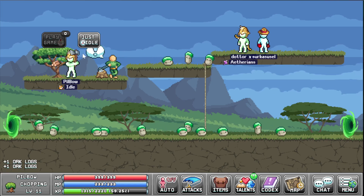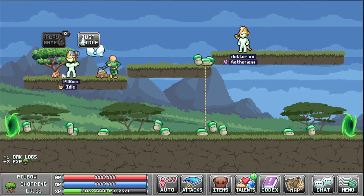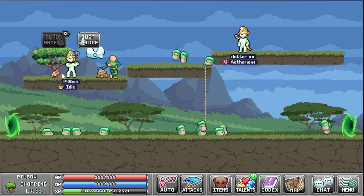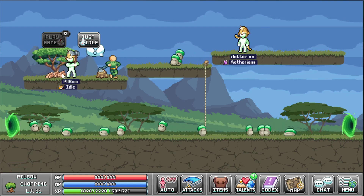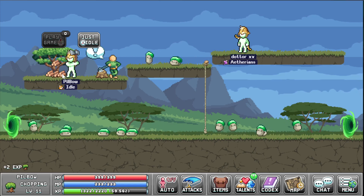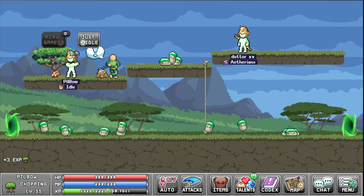That bouncing bar goes faster and faster and faster, so to hit the higher scores you need to click more than once at the start when it's slow — you want to kind of spam click in the beginning.